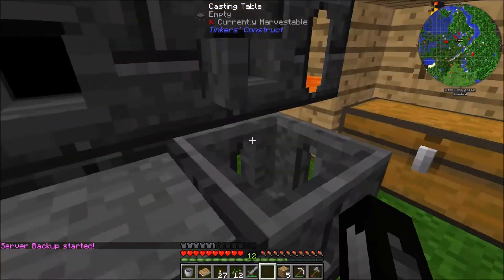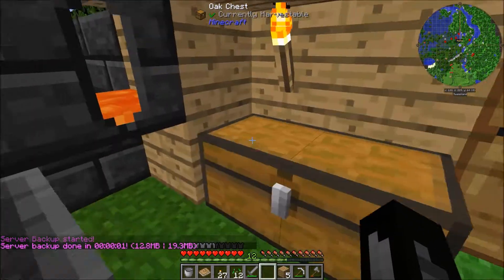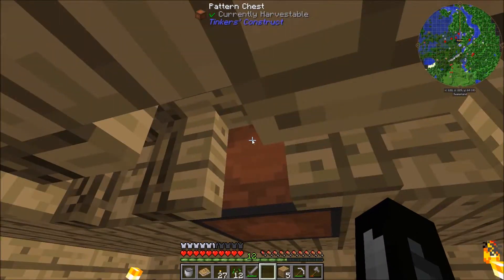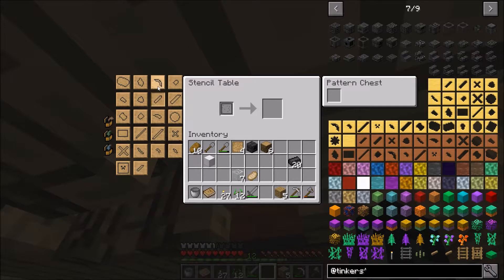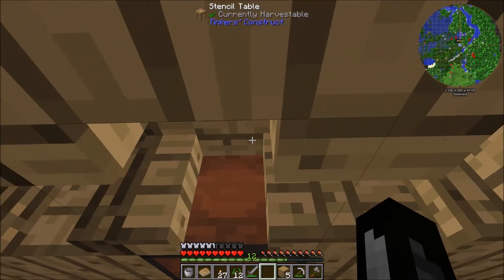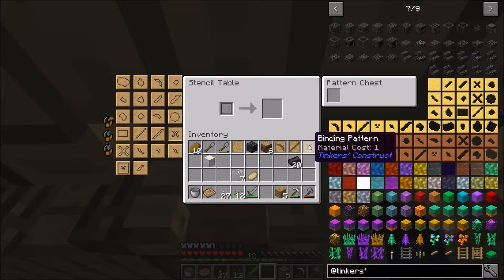So, we want to make a couple of tools. The first thing we're going to make is a pickaxe. To make a pickaxe, we need a few parts. We have some blank patterns here, which we need — blank patterns are made with sticks and wood, in case you don't know. We need to make all the parts that make up one of them: a pickaxe head pattern, a tool rod pattern, and a binding pattern. We need these three patterns, and you can store them in the chest really easily.